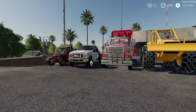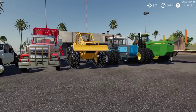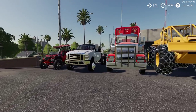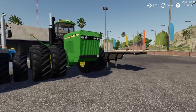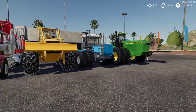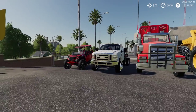Welcome to a FS19 mod review on the Ravenport map. Today we will be taking a look at a variety of mods including a playerist, flatbed, truck log, truck log machine, a few tractors, trailer, and a few placeable objects. All of the mods are public and the links can be found down below in the description of today's review.